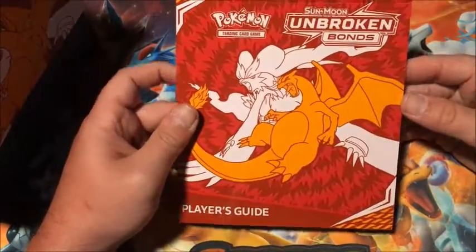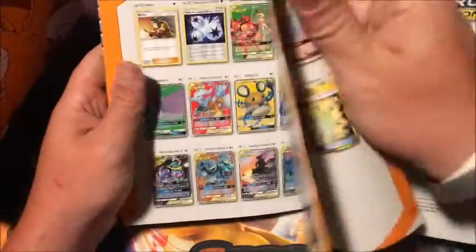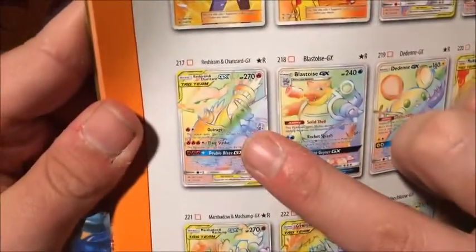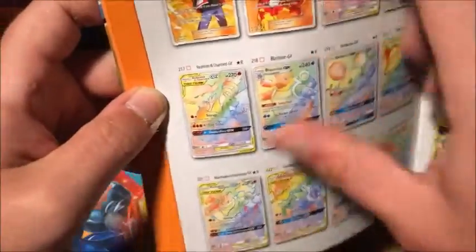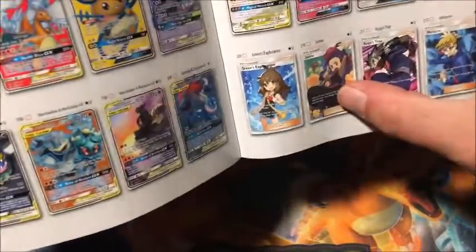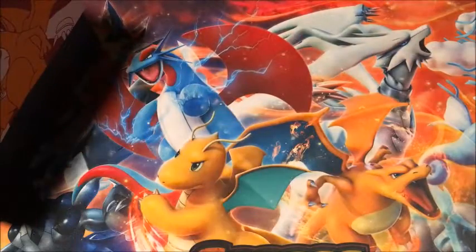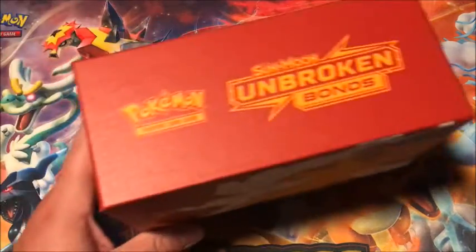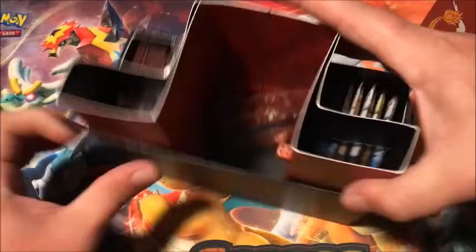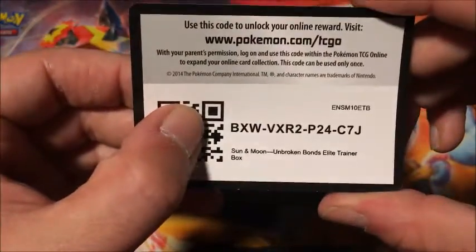So for those who haven't seen it, the Elite Trainer Box comes with a booklet that tells you how to play and gives you a checklist. The cards we are looking for today are the hyper rare Reshiram Charizard, hyper rare Blastoise, Welder full art — that's the one trainer I haven't pulled yet — full art Janine and Malamar as full art trainers. I'd also love to pull any of the Venomoth cards because I haven't even been able to pull an ultra rare Venomoth.